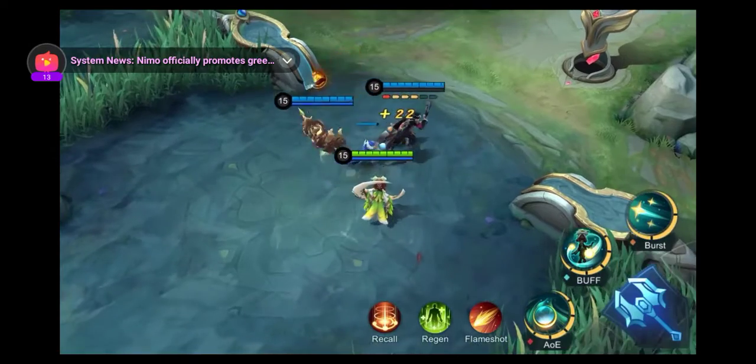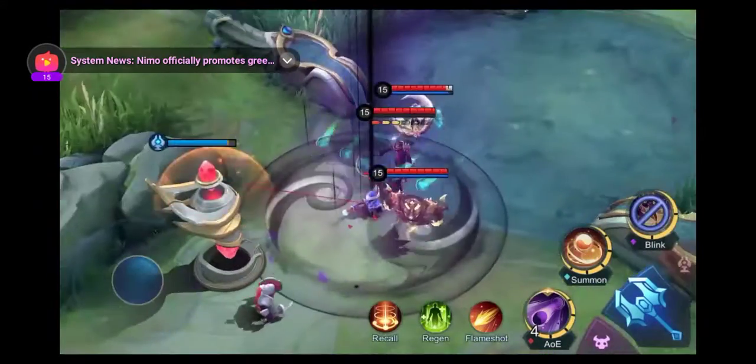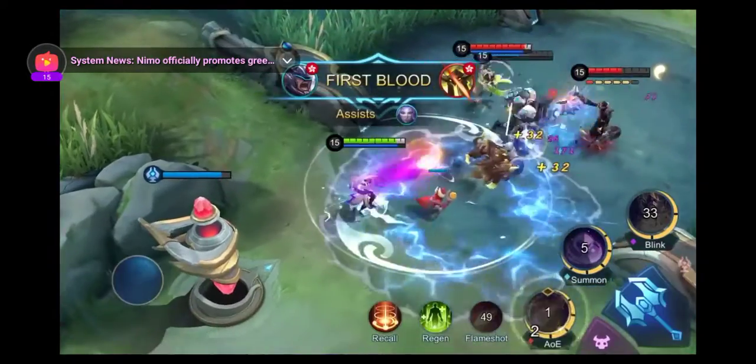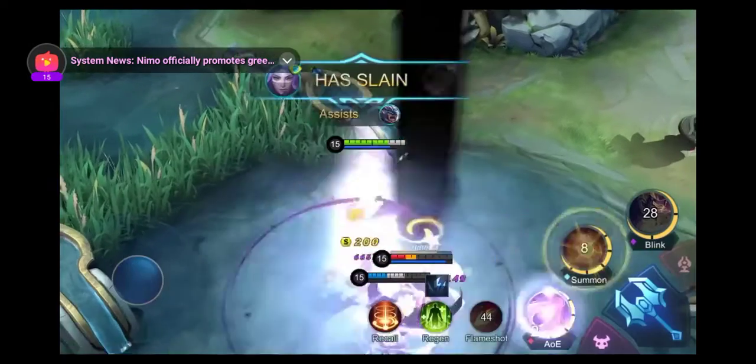Three enemy heroes are ganging up on Loi Yi's mid-lane tower. Loi Yi casts her ultimate and teleports herself along with Johnson to the enemy team. With yin-yang reactions triggered multiple times by Loi Yi's Rotation and Dispersion during the teamfight, the enemies are wiped out.